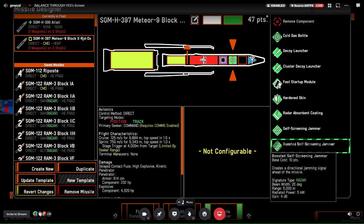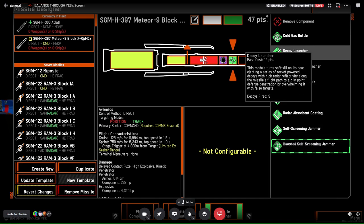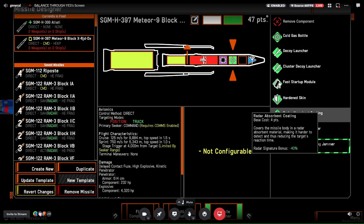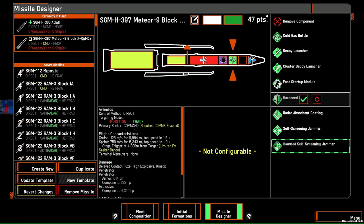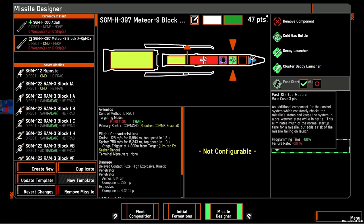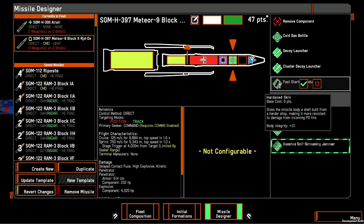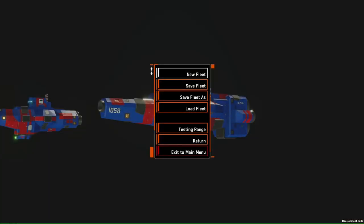Boosted self-screening jammers are similar but more expensive — they prevent the PD from targeting from range. Something like Auroras on an Ocello or Sarissa will jam the target out so the radar on that ship can no longer assign targets to the PD. So self-screening jammer, boosted self-screening jammer, and decoys are the three really good pen aids right now. Radar absorbent coating is essentially useless, hardened skin is not good, and fast startup modules have some specific strong use cases but are otherwise not particularly useful — I'll let you figure those out on your own.